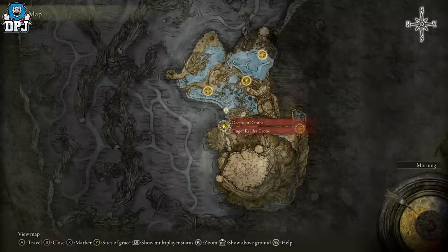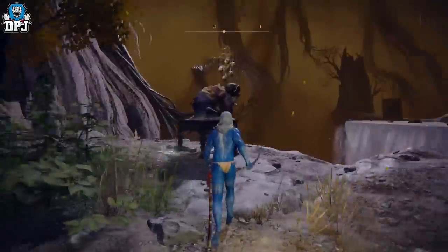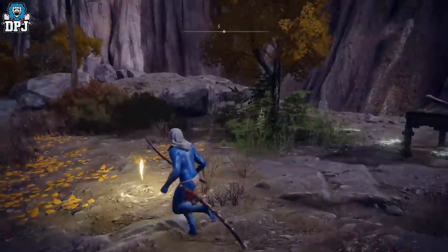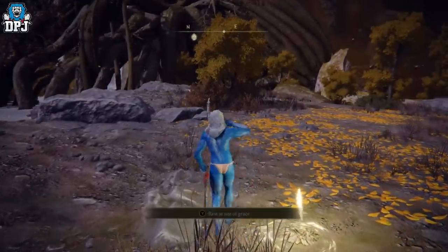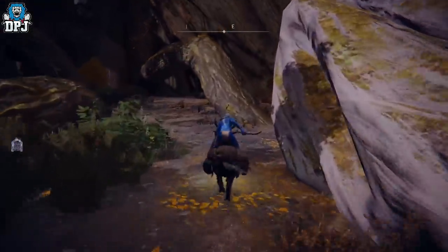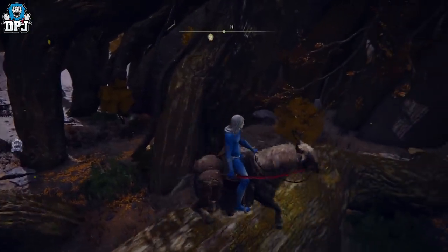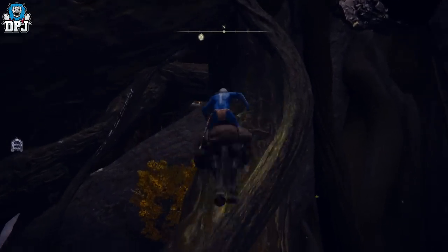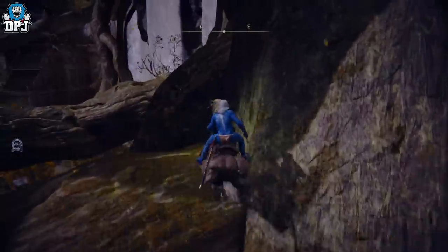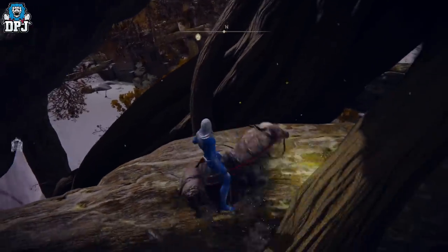We are at the grace point right here — the Deep Root Depths — right next to the Finger Reader Crone. You can see this massive waterfall. Jump on your horse from the grace point and come up this branch — or root — right here. This is fiddly from bottom to top. You have to jump across to that branch, just like so, then jump across to there, or jump over that and onto this one. Come up a bit further, just like so, come up again, just like so, turn back around, and then jump over this root right here.